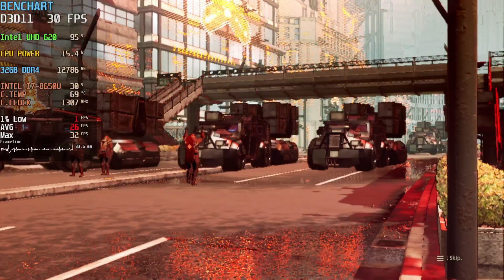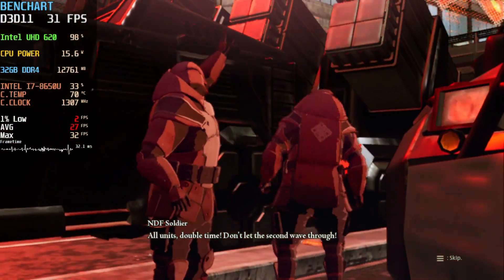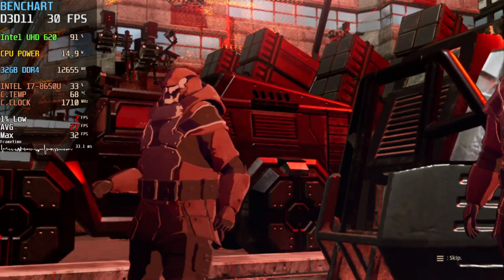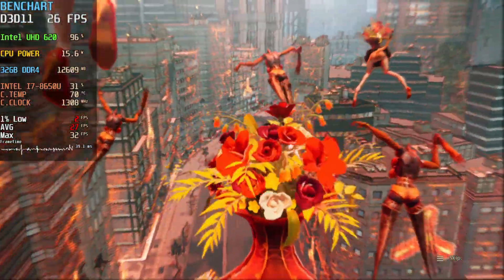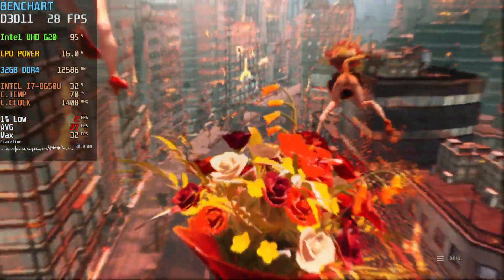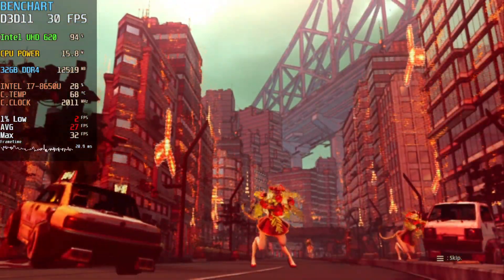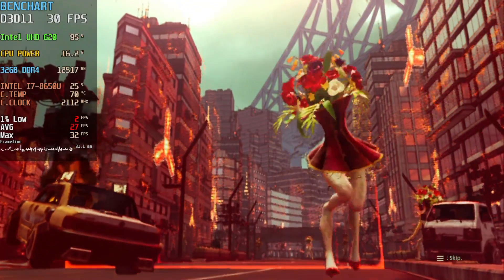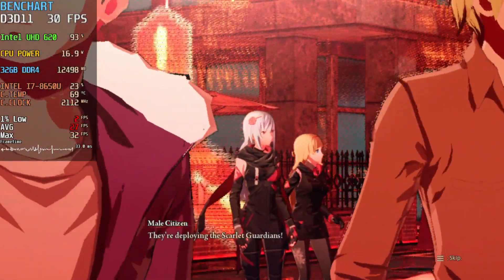Depth of field on high I believe is using bokeh, because it impacts the framerate a little bit more. But it's pretty much that. As you can see, the game on low you pretty much have everything — the shadows, the lighting, the reflections all over the place. The game looks good even on low. It's just that something is wrong with the Intel GPU, which I'm not really able to uncover until now.